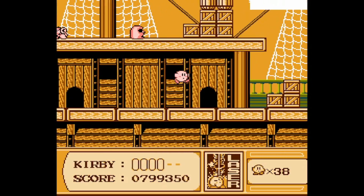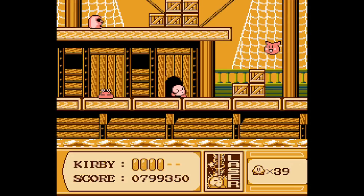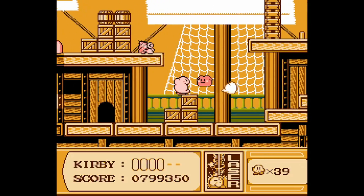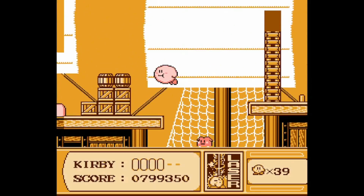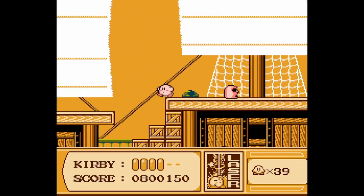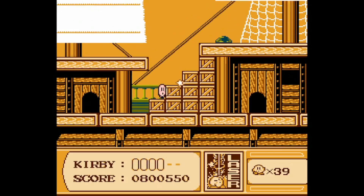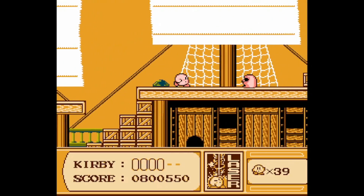Right in here is this dude, and there's actually an extra life over there. Go in that porthole, and that's pretty much how you do it. On top of that, this door is actually the way back, which is not necessary. So we've covered this area.